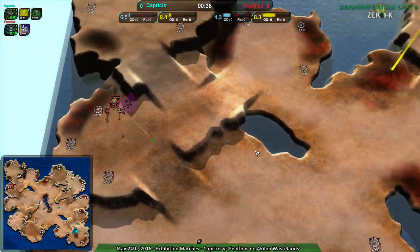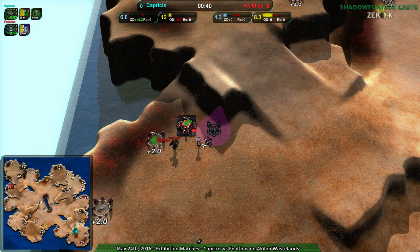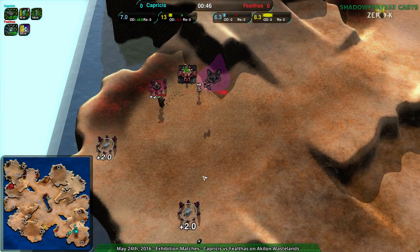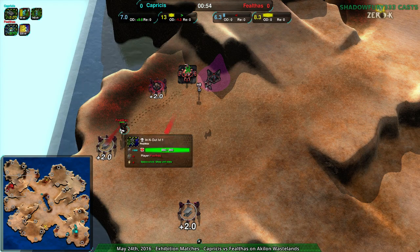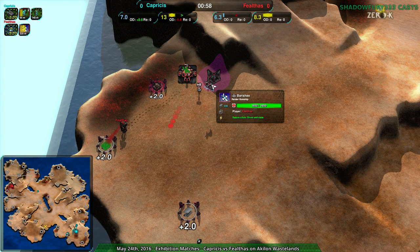That's why this map is very large and very sparse, which tends to encourage a lot of airplay. Air units can be built up — especially gunships nowadays. Before it was planes, but ravens became a lot less powerful so you can't comp-snipe anymore, making planes less useful. Gunships, on the other hand, you can just set up banshees and rapiers and go for it. Fealthas right now is setting up a few banshees.